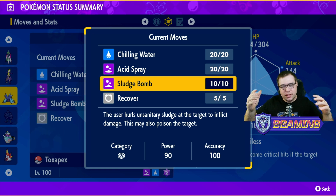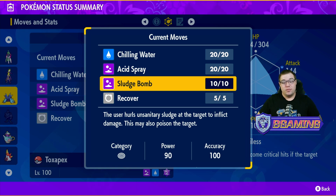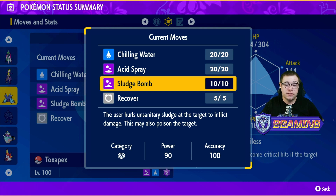Our main attacking move is Sludge Bomb. It hurls sludge — it's in the name — and it's a 90 base power Poison move which can also poison the target. You're going to be putting on a status, getting a boost from dropping Special Defense, plus Poison-type STAB, plus Tera type Poison, plus Poison Barb — you're going to be doing a lot of damage with a good setup. If you're running against stuff that is resistant to Poison, I'd probably use a different Pokémon, but this is still very solid.